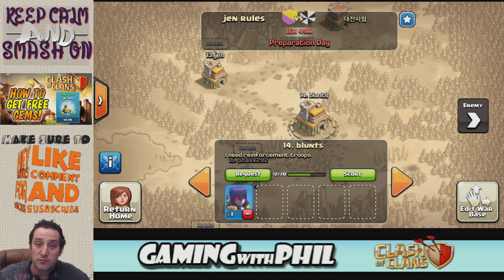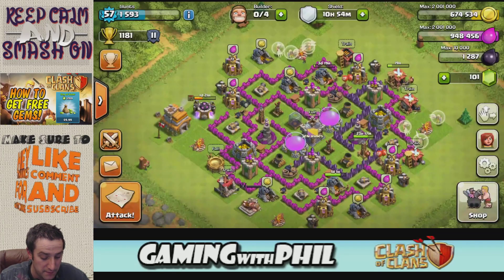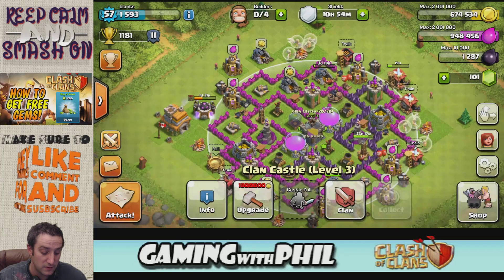When you donate these troops, they're not actually in the war castle you normally use — they're only for protecting your base during the clan war. They will only come out during the war and can't be used to attack. They will also respawn, so if two people attack you, the second time you get attacked your defensive troops will automatically come back. For example, it shows I have a witch in my war castle, but if I go home and check my regular castle, I don't have a witch there — that witch is only for war defense.